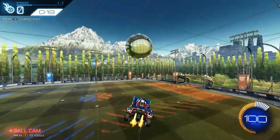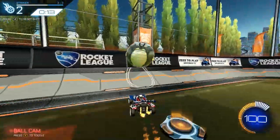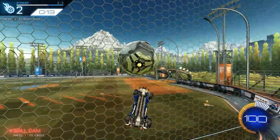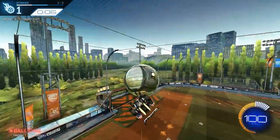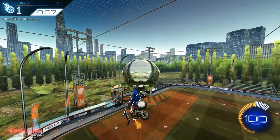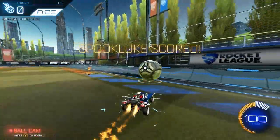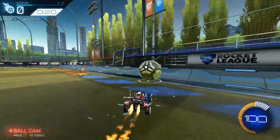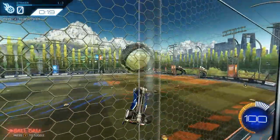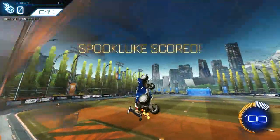Once the setup is down, the next and most important step is the first touch — specifically, a soft first touch. If you hit the ball too hard it will fly off toward the net and there's no way to catch and carry it. To get a soft first touch, make sure your car is moving slowly the moment before you hit the ball. The easiest way is to stop boosting right before contact. This is also why the setup matters: if you're boosting too much just to catch up, cancelling at the last second won't help because you'll already be going too fast.